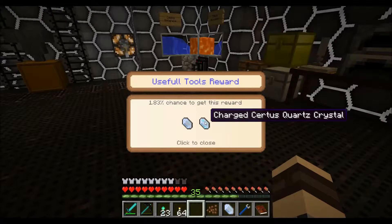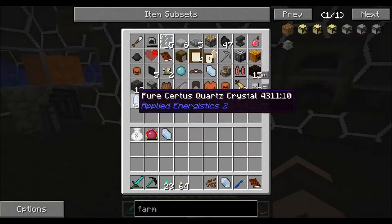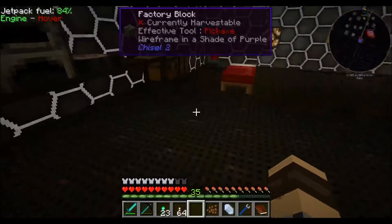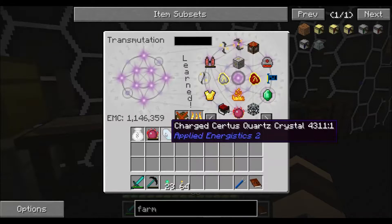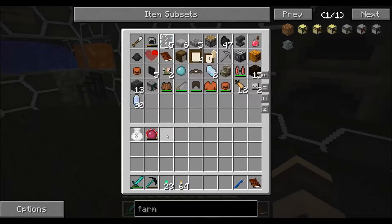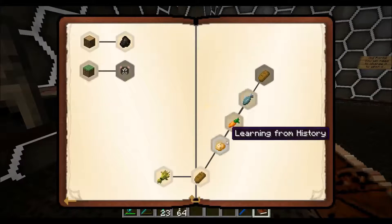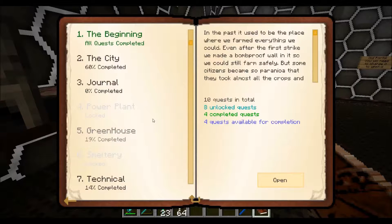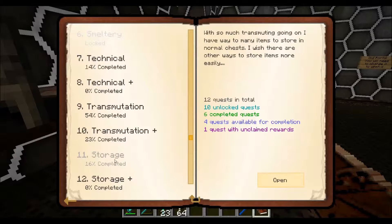Surface quartz and charged surface quartz - we also, very cool, we finally got our pure surface quartz crystals. Let's throw these in here real quick. This one and this one. Can't throw that one in there, so let's throw them in here. Which means that we can, in fact, turn in storage.